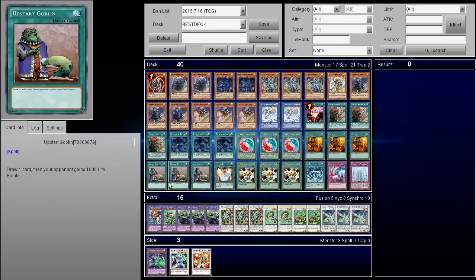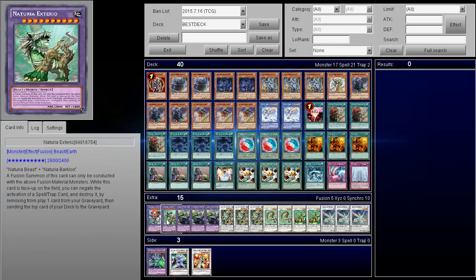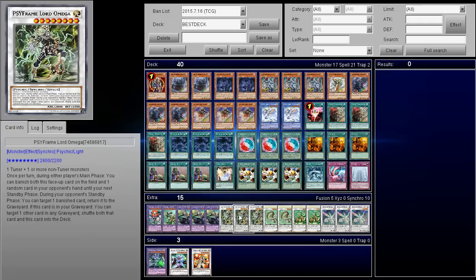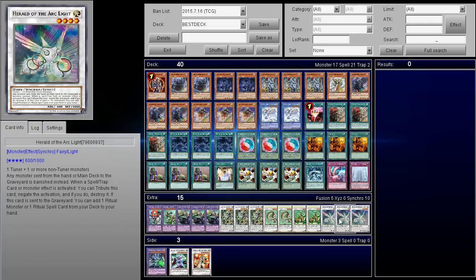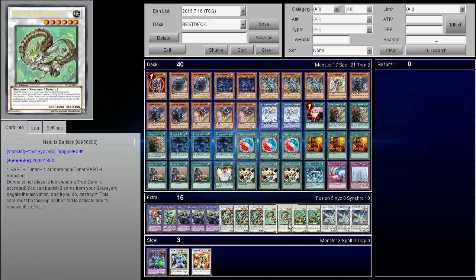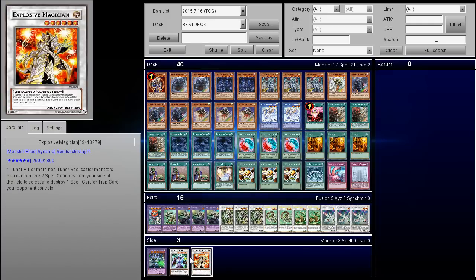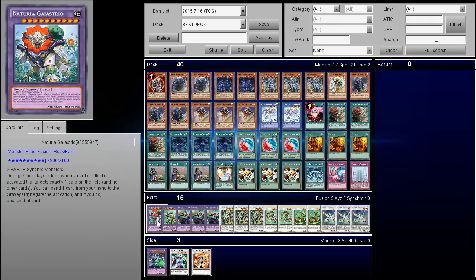As far as the extra deck goes, we got one copy of Natria Gaiastrio, one Natria Exterio, three copies of Elder God NTSS, three copies of Sideframe Lord Omega — this card is going to let you reset your Elder Gods and other stuff. Then we got two copies of Natria Barkeon, two copies of Beast, and three Herald of the Arc Light. This is not my actual side deck — just a card I was originally playing, but I decided to go for a different one.